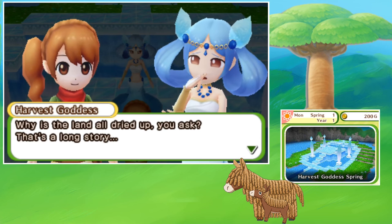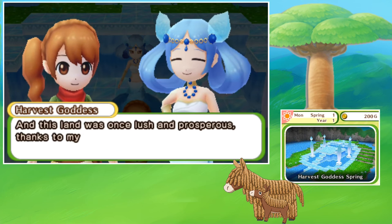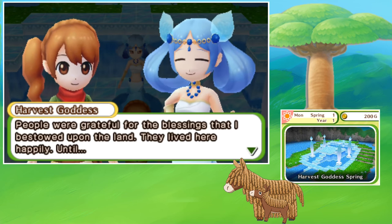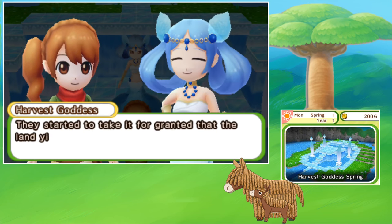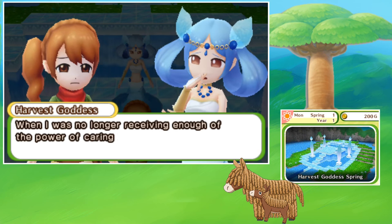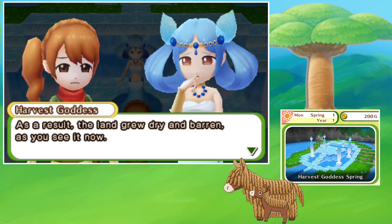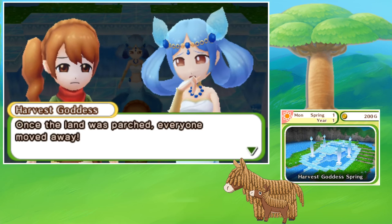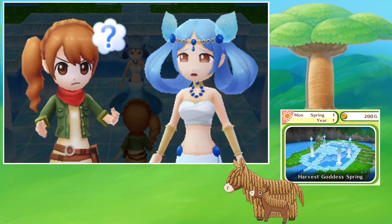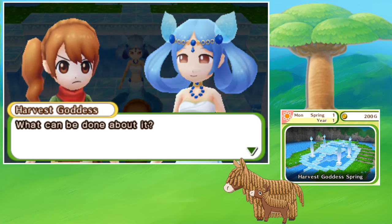The harvest goddess explains: 'Why is this land all dried up? That's a long story. This land was once lush and prosperous thanks to my powers. People were grateful for the blessings I bestowed upon the land, and they lived here happily — until they started to take it for granted. When I was no longer receiving enough power of caring from my people, my own powers were drained. As a result, the land grew dry and barren, as you can see now. Once the land was parched, everyone moved away.' She's got a lot of water here, though. Maybe it's not power — it's just hard work, ma'am.